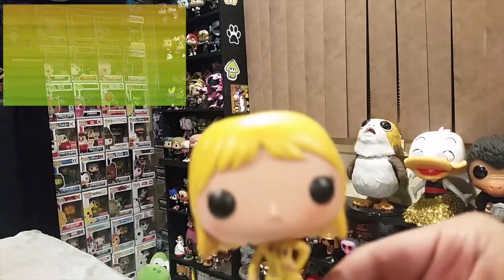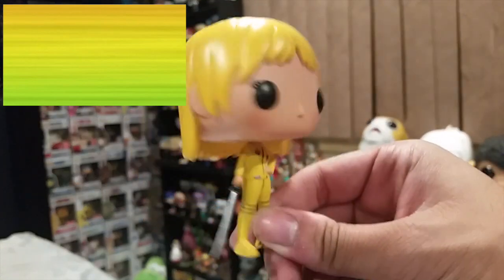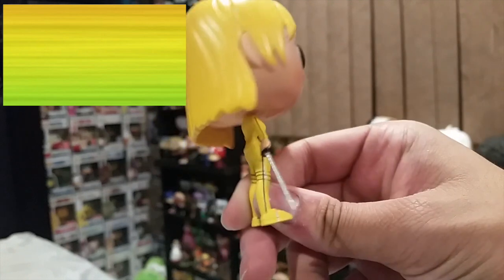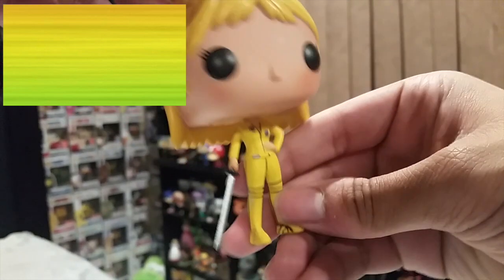Now we're into yellow. For yellow, we've got The Bride from Kill Bill. Super rare pop right here — this thing is worth about $60. I got it off eBay last year for $30. The box is not in the greatest shape, but I love this movie so I definitely need it in my collection. And the pop looks great.